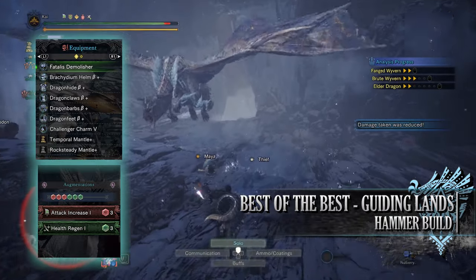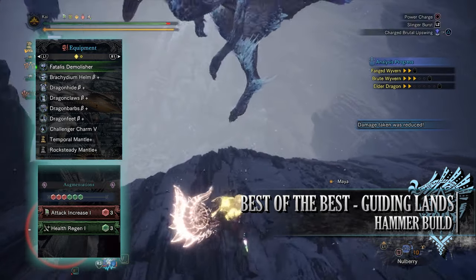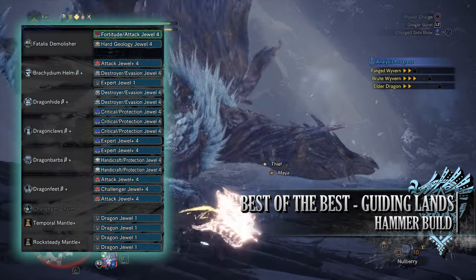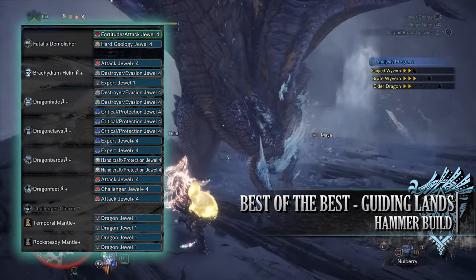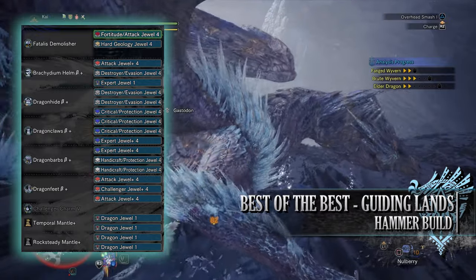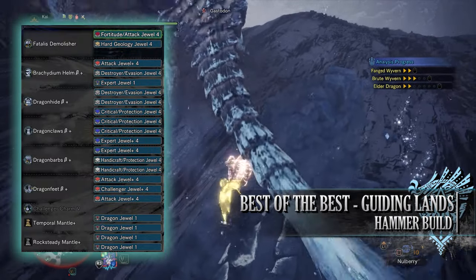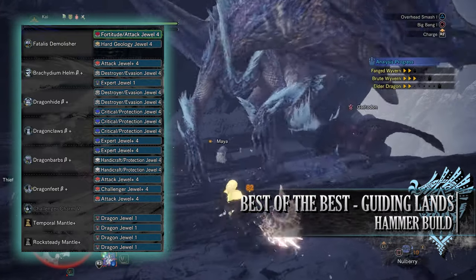For my weapon I am using the Fatalis Demolisher, which has a health regen augmentation and then an attack increase augmentation. As for the specialist tools, again these are personal preference, so I have gone for Temporal and Rocksteady Mantles. When it comes to the jewels, first of all I have gone for a Geology Jewel for the Geologist skill, Destroyer Jewels for Part Breaker, Evasion Jewels for Evade Window, Expert Jewels for some Critical Eye, Critical Jewels for the Crit Boost skill, Protection Jewels for Divine Blessing, Handicraft Jewels for the Handicraft skill, and finally a Challenger Jewel to max out the Agitator skill.